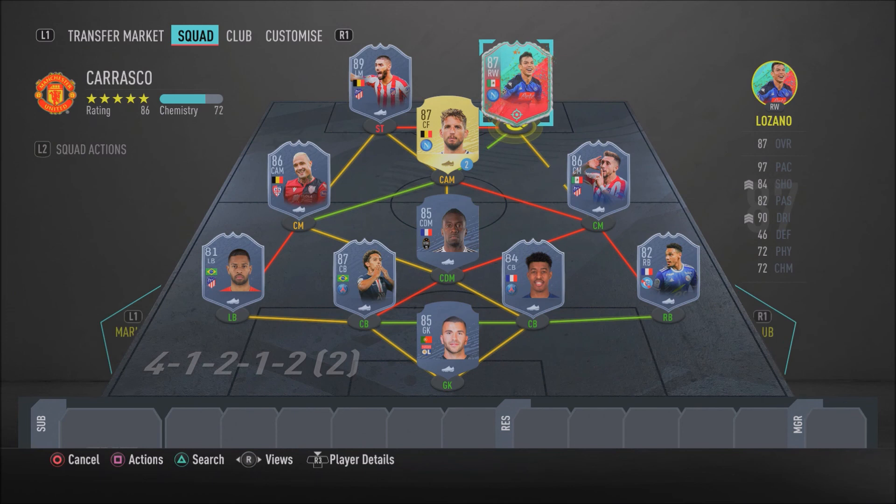Make sure you use this formation, make sure you've got Matuidi in CDM, Herrera and Nainggolan in center mid, and of course keep the defensive lineup the same. This does complete the insane, overpowered, beastly 500k weekend league team. Let me know your thoughts in the comments below — I really think this team is so overpowered and it will do complete damage in FUT Champions and Division Rivals. If you enjoyed the video and think this team is sick, smash the like button, subscribe, and turn on post notifications. It's been your boy RRBPlays — I hope you enjoyed, and I'll catch you in the next one. Peace out.